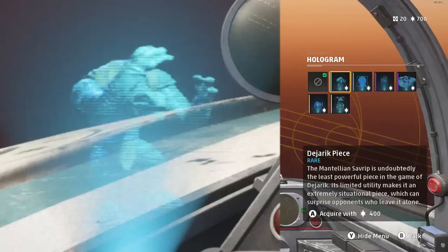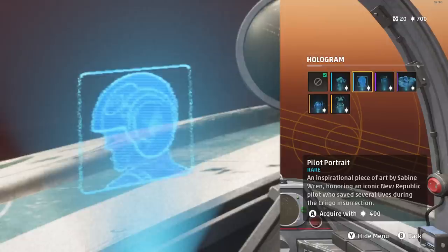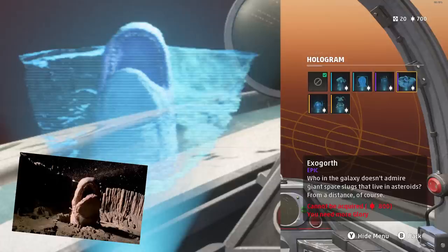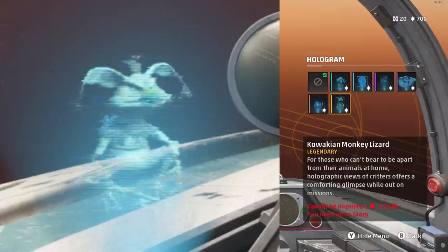New Republic holograms: Dejaric Piece — Dejaric is the little hologram game first seen in A New Hope on the Millennium Falcon. A Pilot Portrait created by Sabine Wren from Star Wars Rebels. Chopper from Star Wars Rebels. And Exegorth, which was the big giant slug that tried to eat the Millennium Falcon in the Empire Strikes Back in the asteroid field. A Galaxy Map — I think this is my favorite on the Republic side and the one I'm probably going to unlock. And the Kowakian Monkey Lizard.